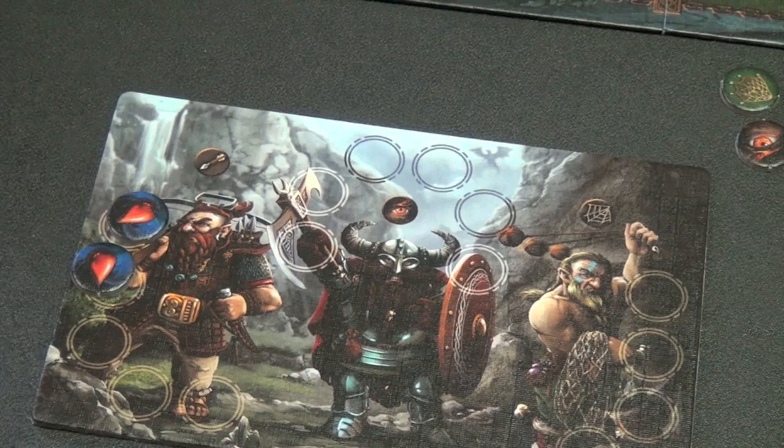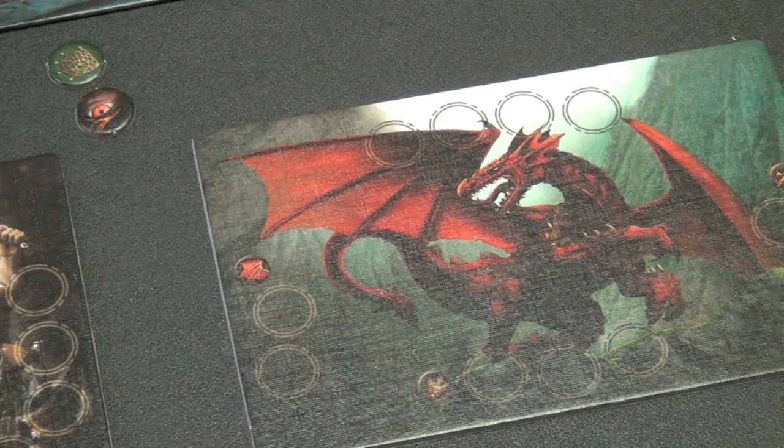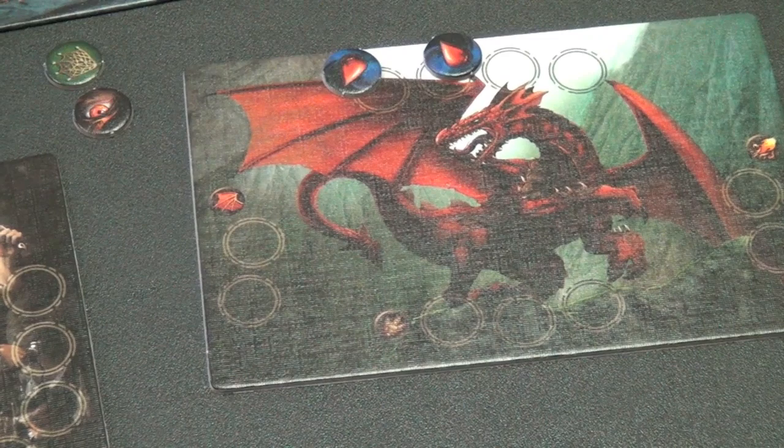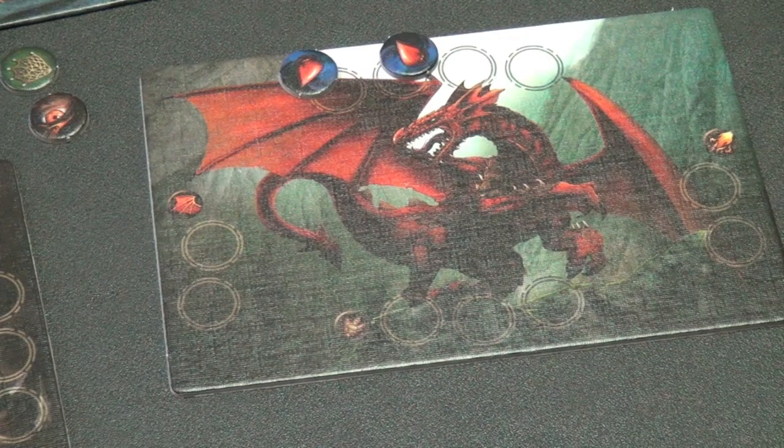The dragon is a little different — there's only one of him. The first four wounds the dragon takes go in a general area, but after that, the dwarf player decides where to wound him. By filling up one of these spots with wounds, he can stop the dragon from flying, stop the dragon from moving, or stop the dragon from using his flame breath — and he decides which of those to target.